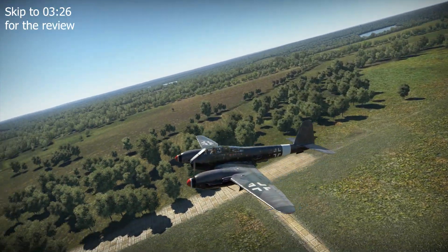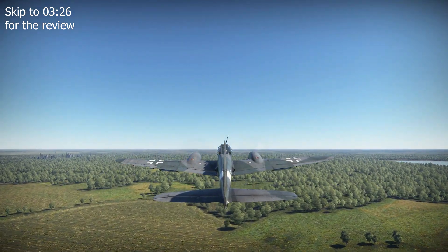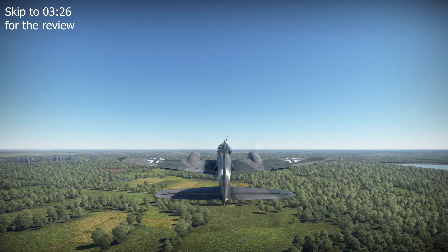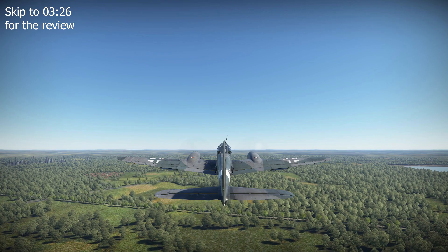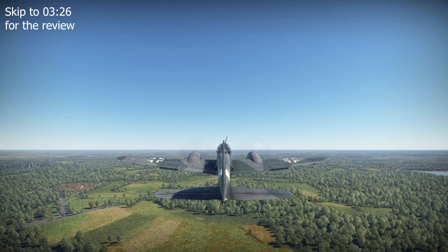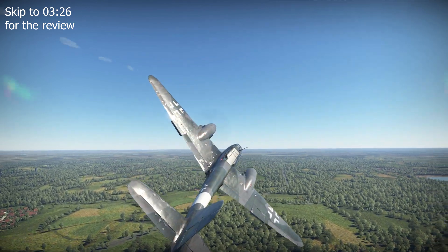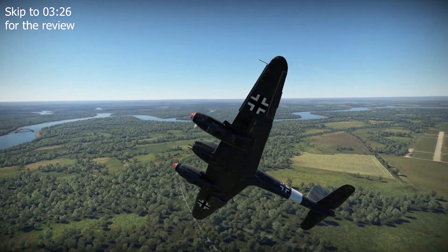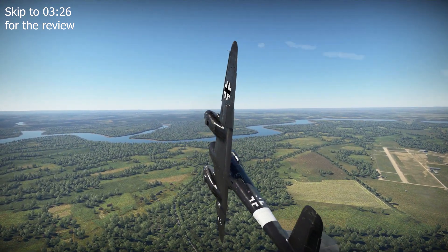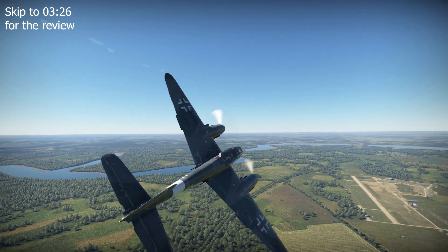Following the acceptance of the ME410A1 Schnellbomber — i.e. fast bomber — and the ME410A2 Zerstörer into Luftwaffe service in January of 1943, Messerschmitt developed two Umrüstbausätze to convert the A1 sub-variant into a heavy fighter for either the reconnaissance or Zerstörer roles. The reconnaissance conversion was designated the ME410A1U1, fitted with an RB20/30, RB50/30, or RB75/30 camera in the central fuselage.